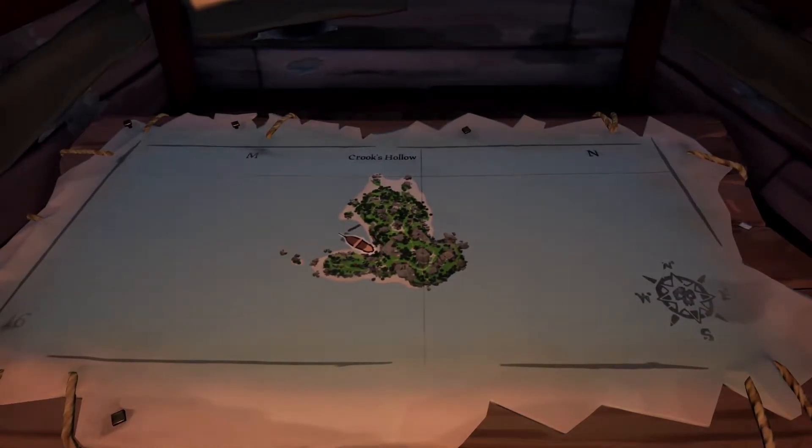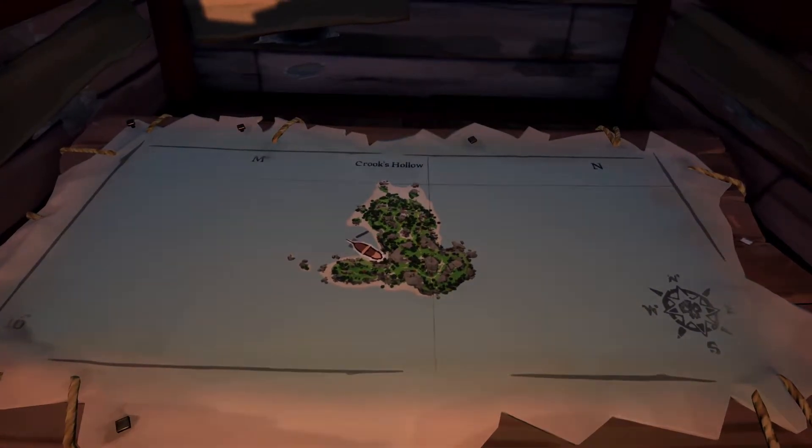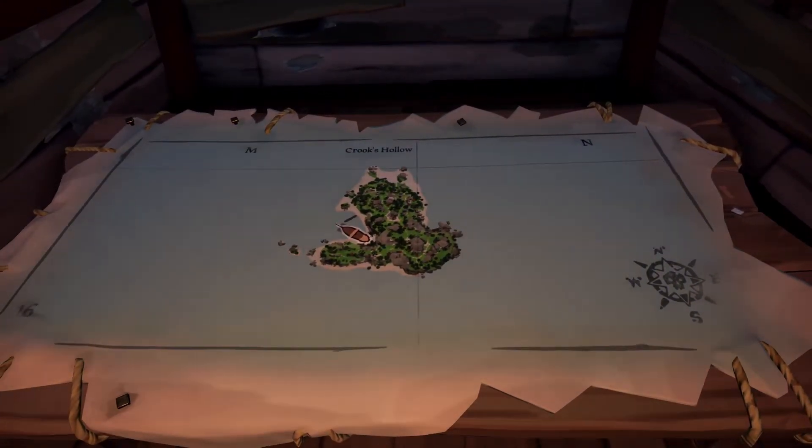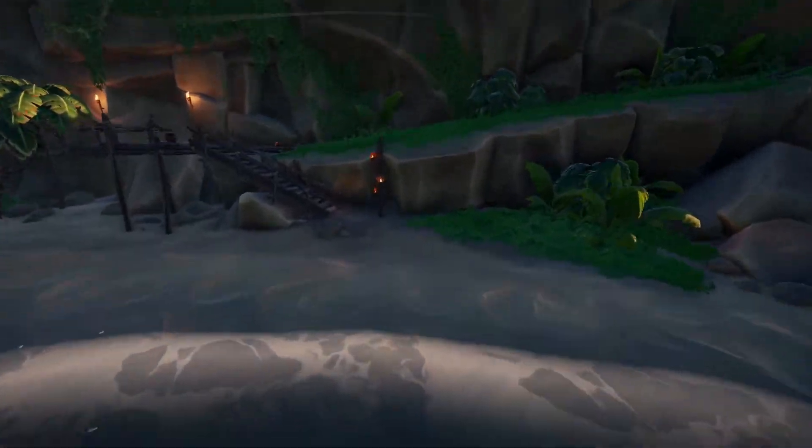Hello everybody, we're on Crook's Hollow and we're looking for the cavern entrance beneath the rickety bridge. As you can see, we're on the west side of the island because most people, just like me, place their ship around here on this island, so that's why we're taking this position.